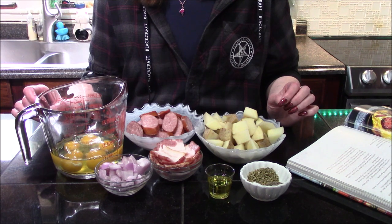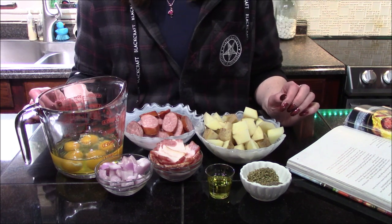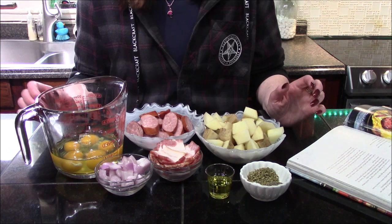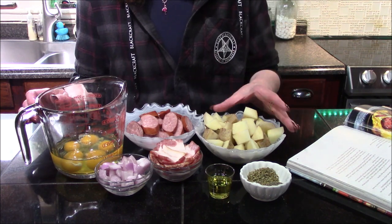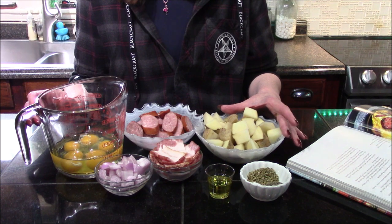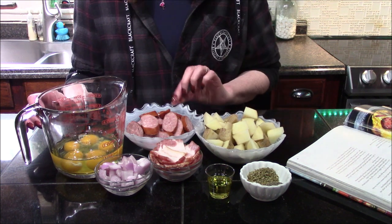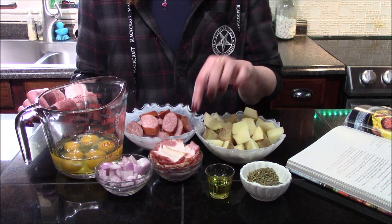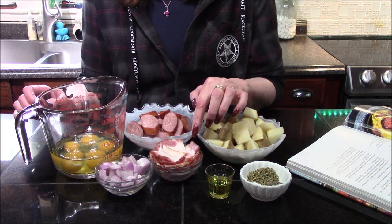Hello and welcome back to my kitchen. Today I'm going to be making the Farmer's Breakfast from the Final Fantasy Online cookbook. The ingredients I'm going to be using are two small russet potatoes that I've roughly cubed up, a little over half a pound of kielbasa that I've roughly cut, and three strips of thick cut bacon that I've cut into large sized chunks.